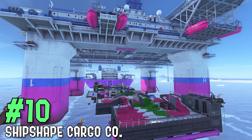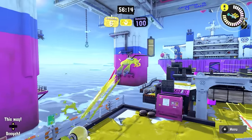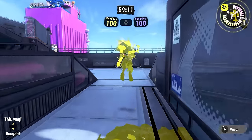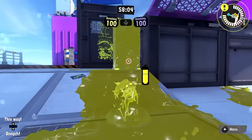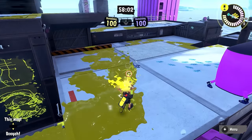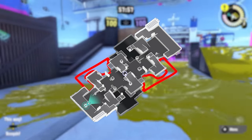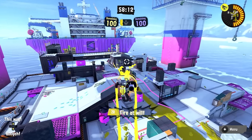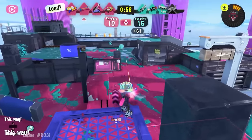First up in the decent category is ShipShape Cargo Co., barely making it in. This map's main issue is it's very lockout heavy and still has a good bit of one-way drops. The middle has a tunnel you can walk through, and the right side has a sponge. The map is actually decently wide, though they cut the entire left side on retake. There's some interesting stuff like inkjetting on the sign on the left side. It isn't as lockout heavy as initially thought and does have some unique structure, but it's still a little too lockout-favored.